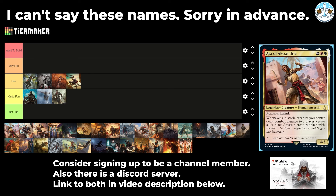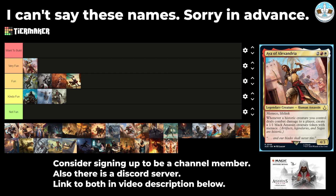Next up is Aya of Alexandria — a 4-mana 4/3 with menace and lifelink. Whenever a historic creature you control deals combat damage to a player, create a 1/1 black assassin creature token with menace. A historic creature means an artifact or legendary creature, so you can do Boros Legends or Boros Artifacts. You get an assassin token for connecting. I'm going to put that up to Very Fun. I like that it's combat damage so you can't just incidentally go infinite with this.